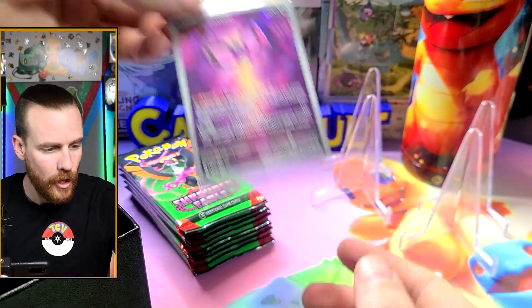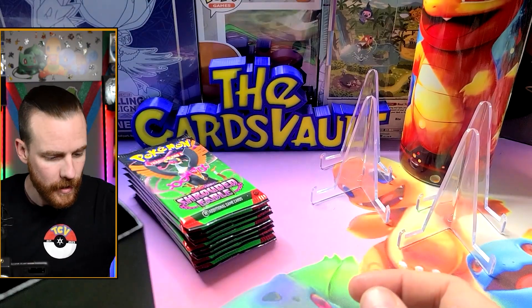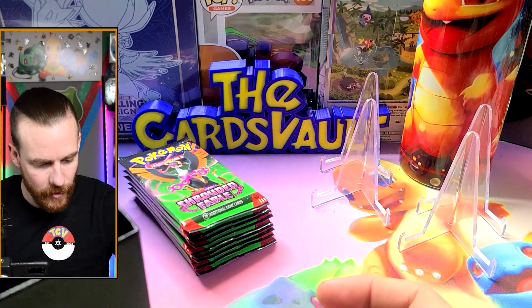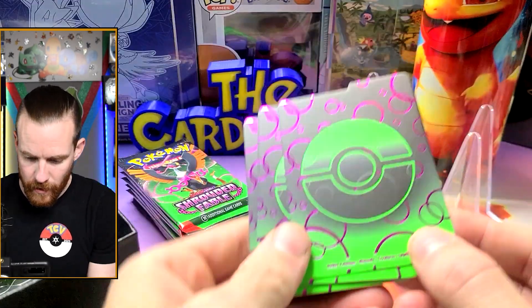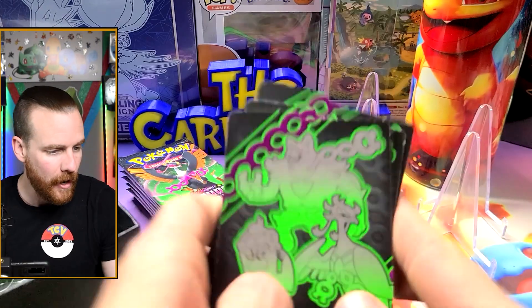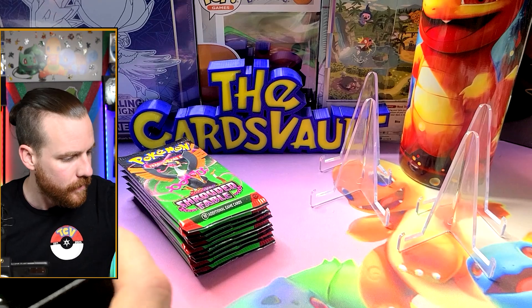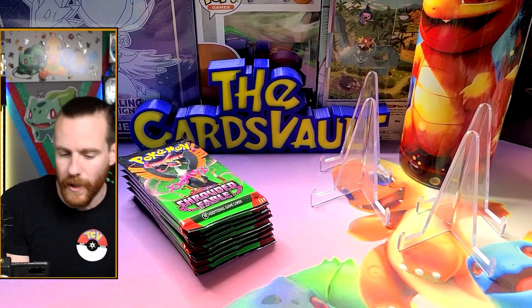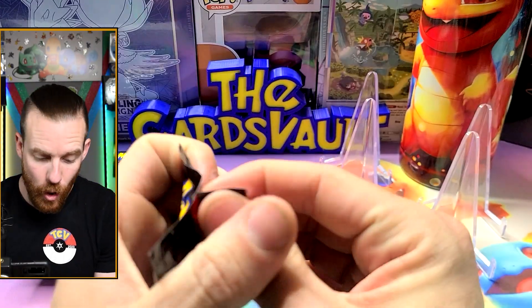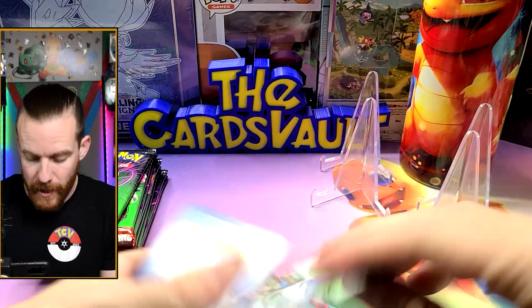We've got a promo card, and the sleeves are super nice — I like them, the purple and the green together. These dividers are pretty sick, got the three on the back, your typical dice and damage counters. Extra energies are in here too, but we've seen that 100 times, so we're just going to worry about opening packs and working on finishing off our master set.